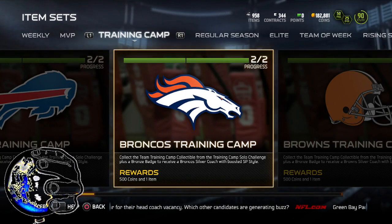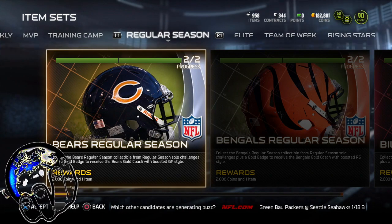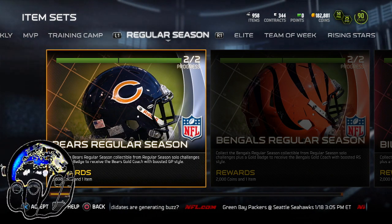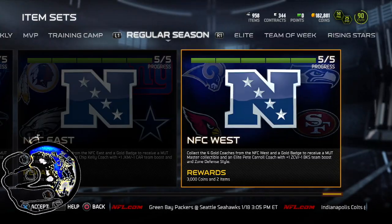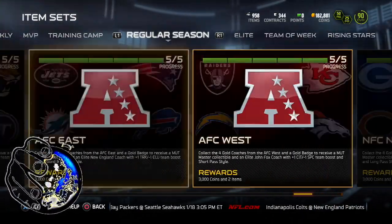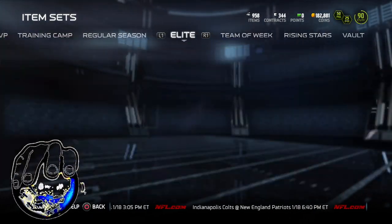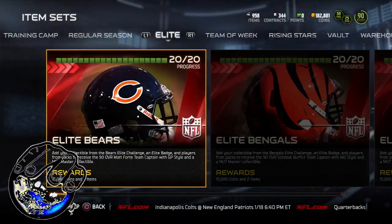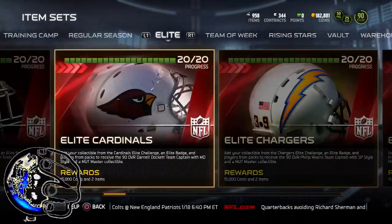That helps you get to the regular season set so you can add what you get from training camp to the regular season. After you complete all these sets, including all the NFC West, East, South, North sets, and get all the gold coaches, you have to complete all the elites. This was ridiculous — I got a lot of help from a lot of people.